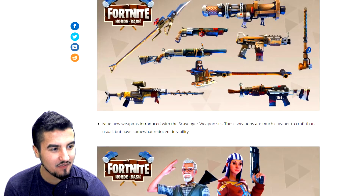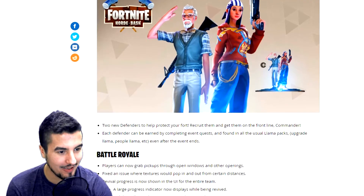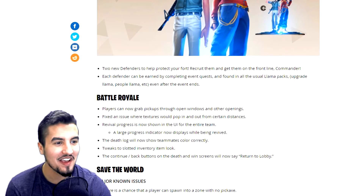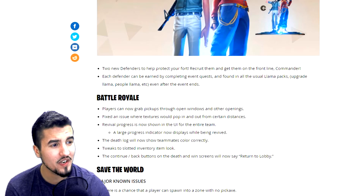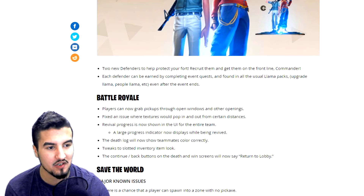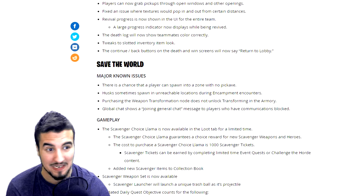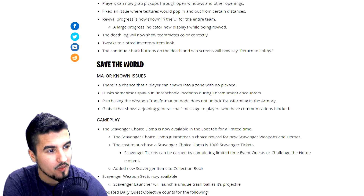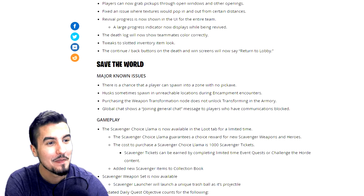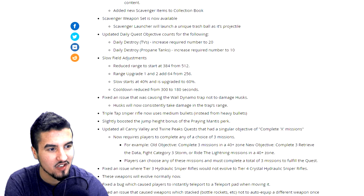Nine new weapons total, introducing the scavenger sets. We've also got some new defenders. For Battle Royale, there are some new additions: players can now grab pickups through open windows and other openings, better texture meshes, and tweaks that slot inventory loot better. Major known issues include a chance that a player spawns in a zone with no pickaxe, and husks sometimes spawn in unintended locations.